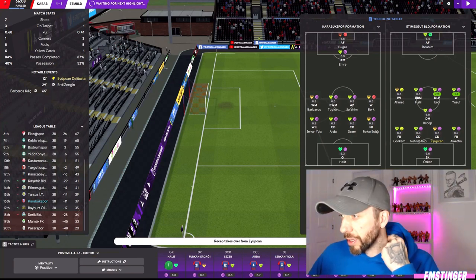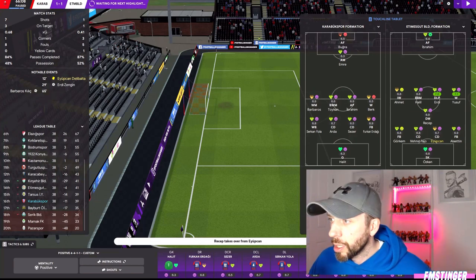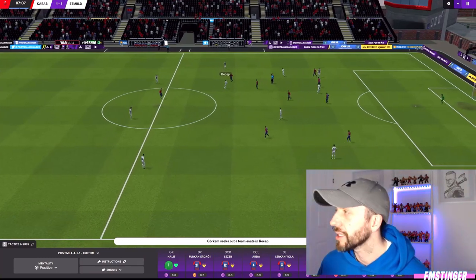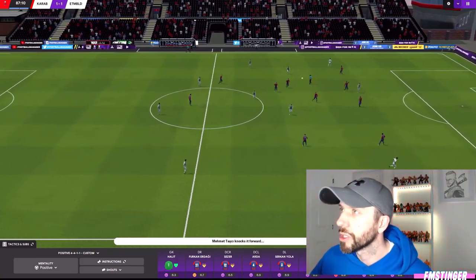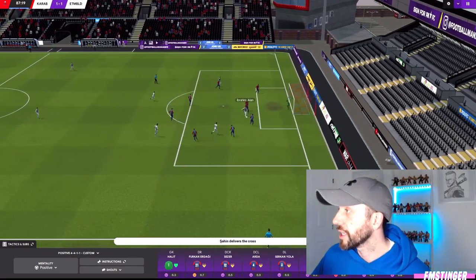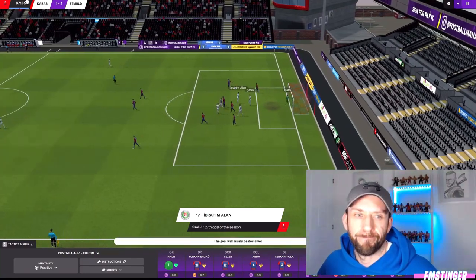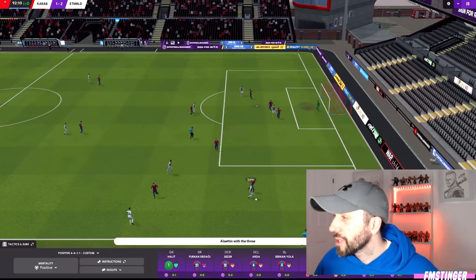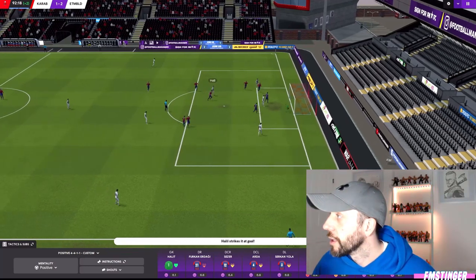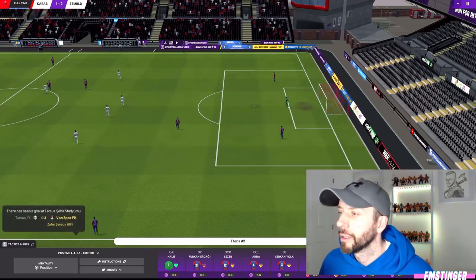We've actually dropped to 16th, which is a bit annoying. If we can somehow get this goal it'll push us up to 14th, maybe 13th. Last passage of play — they've literally had one shot in the whole match. Here's Sahin, gets around the back, and he just decides to walk right past it — and in it goes. So it looks like we're ending the season on a little bit of a whimper. Just wide there. That looks to be it for the Karabuk boys — game over. A disappointing last game of the season.